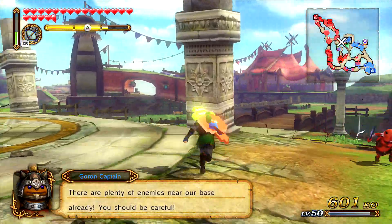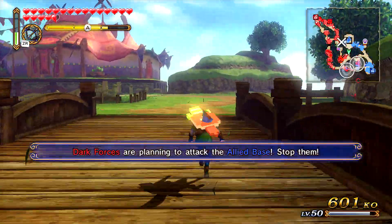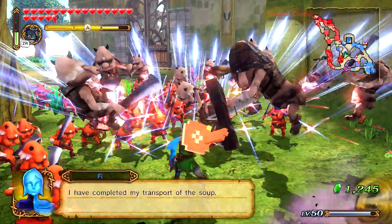I'm going to go ahead and start running down here instead of helping out Fi, and start helping out our base. Dark forces are planning something, so we're going to have to start killing them off. This is going to be really easy to claim everything without even trying.